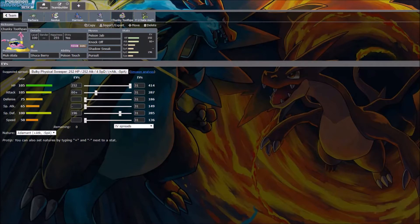Then Alolan Muk with the Sitrus Berry and Poison Touch ability — I don't need the berry to pop at 50%, so I run Poison Touch. Poison Jab, Knock Off, Shadow Sneak, and Pursuit. Pursuit for the Gengar, Shadow Sneak for priority. The Sitrus Berry is basically to take out the Trio — we can take an Earthquake from full, click Knock Off on it, and then kill it with Shadow Sneak. After we hopefully Pursuit-trap the Gengar. Just max HP, almost max Special Defense, and 60 Attack EVs with Adamant Nature.